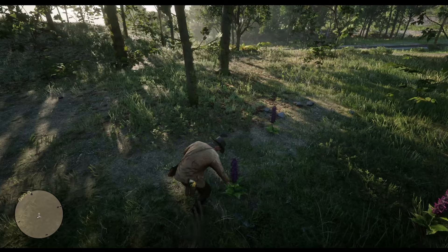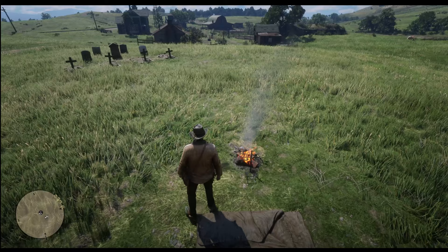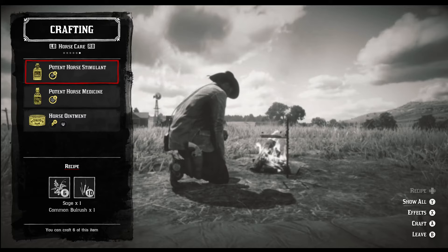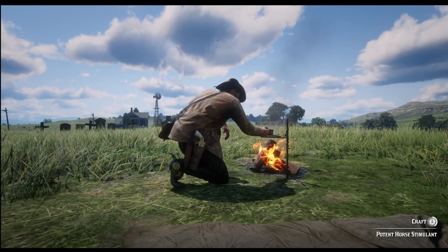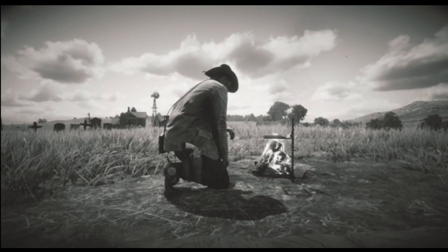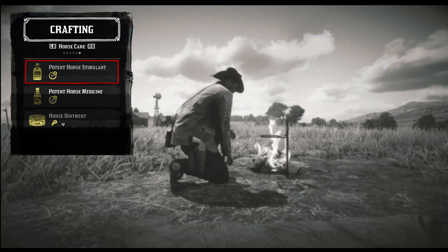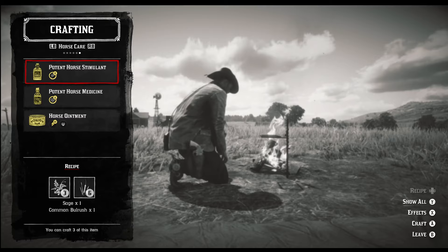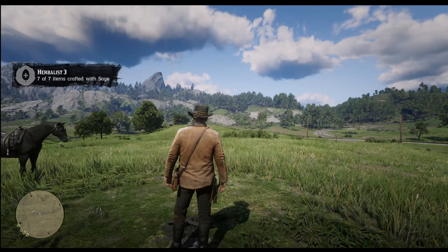You will also need 7 sage that can be found in the woods area just northeast of Emerald Station. Once you've collected all of the herbs, just set up camp to start crafting and choose the horse stimulant. If your satchel isn't upgraded at that point, you will only be able to carry 3 horse stimulants at a time, so use them or discard them and continue crafting until you've made 7. After crafting the last one, challenge 3 is completed.